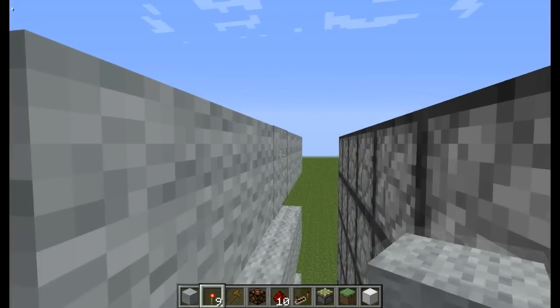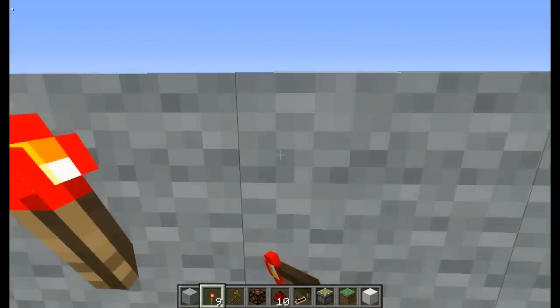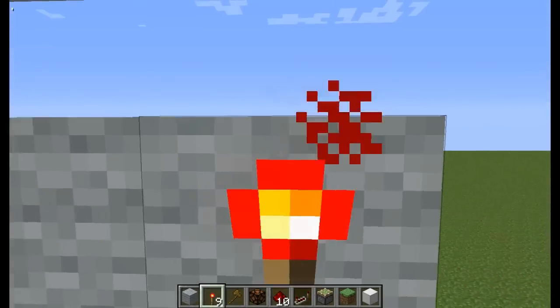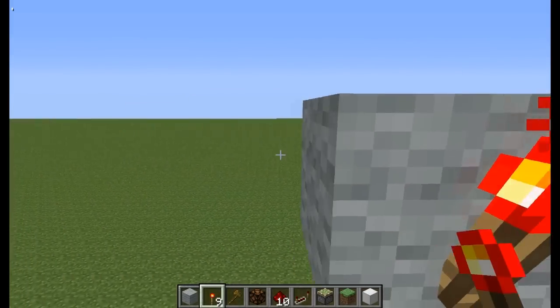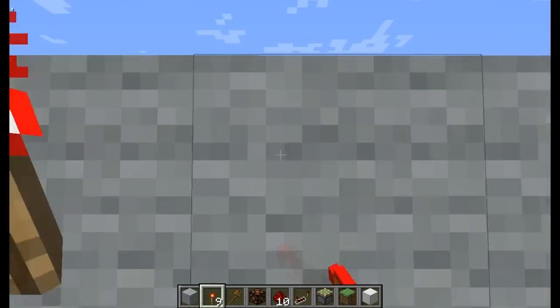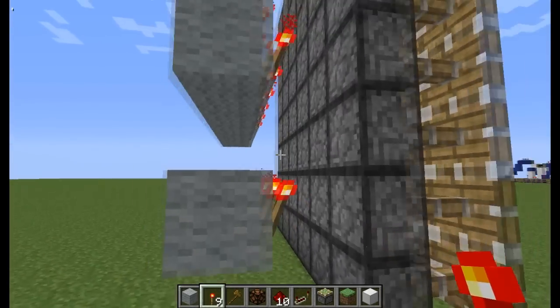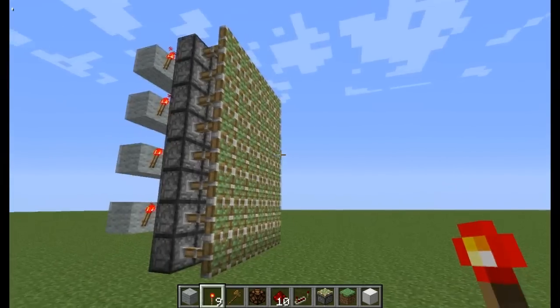Now we need to put torches on all of these blocks. Just go through and lace all of these with torches. The reason we're doing them in rows is so that we don't miss any pistons and we don't have to power each piston individually. That way we get an entire wall.